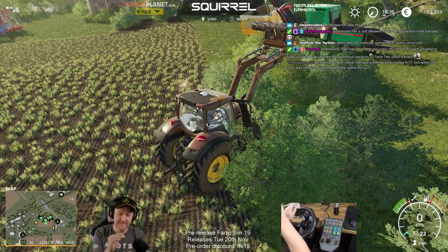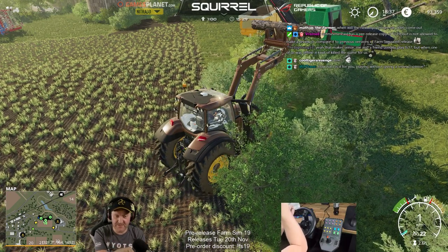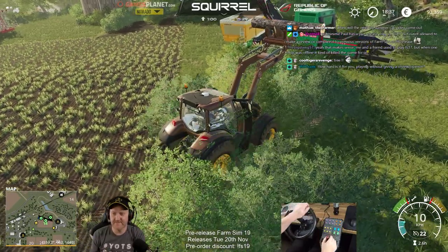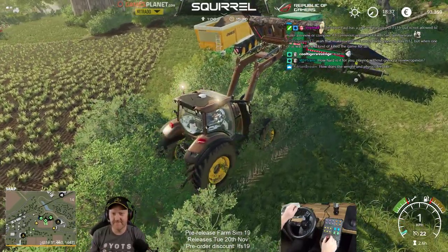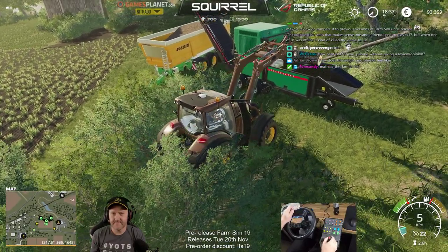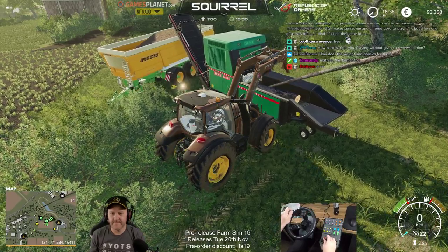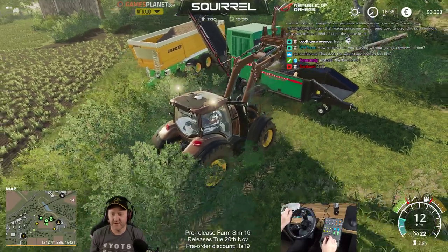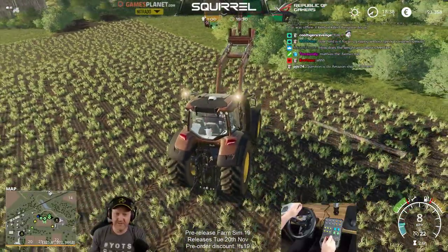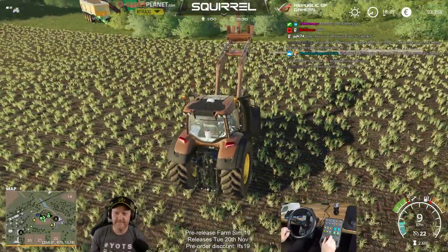So the way that FarmSim works is if you seed the ground, it doesn't damage it right now. Once it grows to the next level it will damage it. So if you escape, turn that and then you'll see the farm. Crop damage is turned on but it doesn't apply to the first wave.